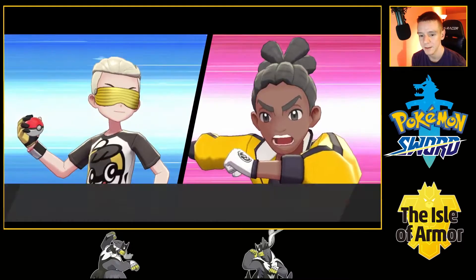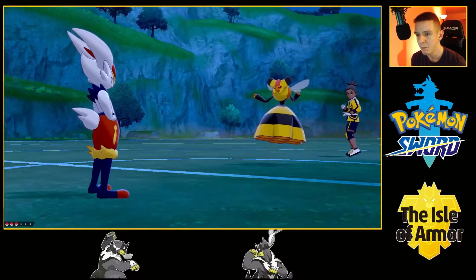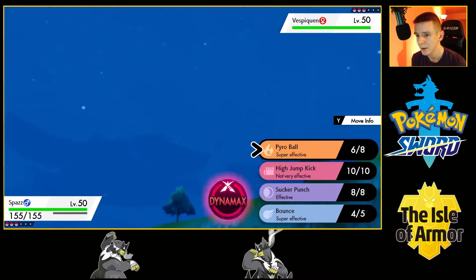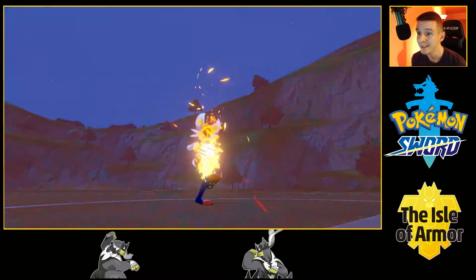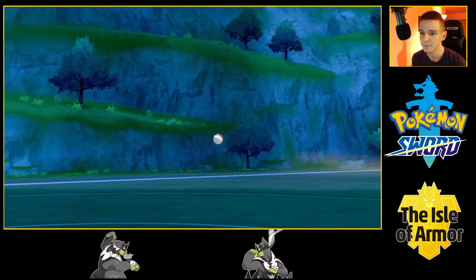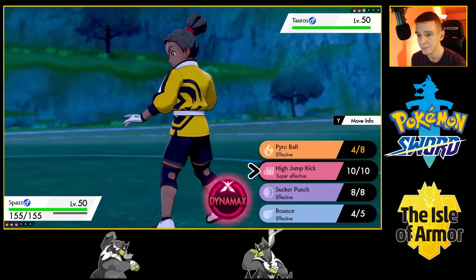Battle number three. We have a Vespiquen. The only bad thing about Vespiquen is honestly the Pressure ability, because I'll be low on Pyro Balls after that. Nevertheless, we will take it — thankfully we hit, and goodbye Vespiquen. Next is Tauros. Intimidate is not fun, but we will use High Jump Kick and pray that we land.